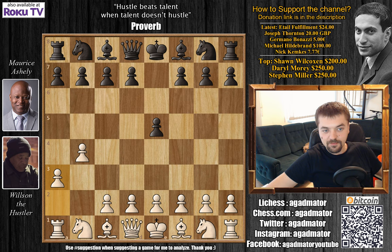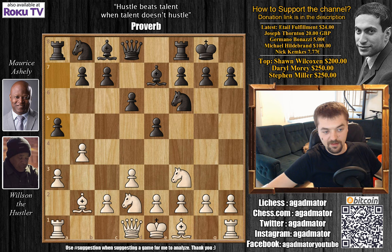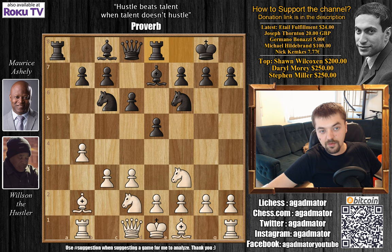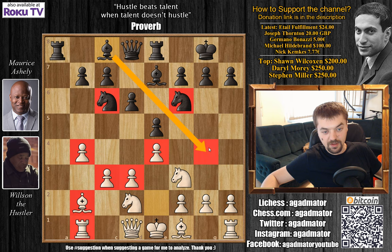After e5, a3 by Wilson — the Bugayev attack — knight to f6. Now bishop to b2 attacking the e5 pawn, d6 Maurice defends it, d3, bishop to e7, and knight to d2. Maurice castles, knight g3, f3, a5 — breaking that nice a3-b4 pawn structure. Rook to b1, captures on b4, knight to c6 attacking the b4 pawn, c3 defending, rook to e8, e4. Wilson doesn't have much to show — weird pawn structure, blocked bishop on b2, rook on b1 doing nothing, and he still hasn't castled.